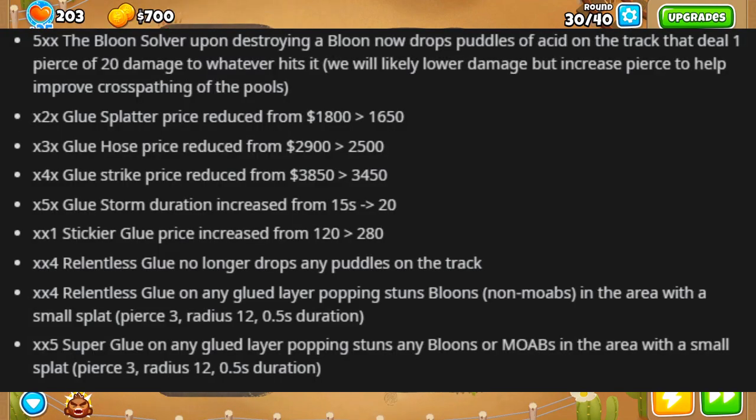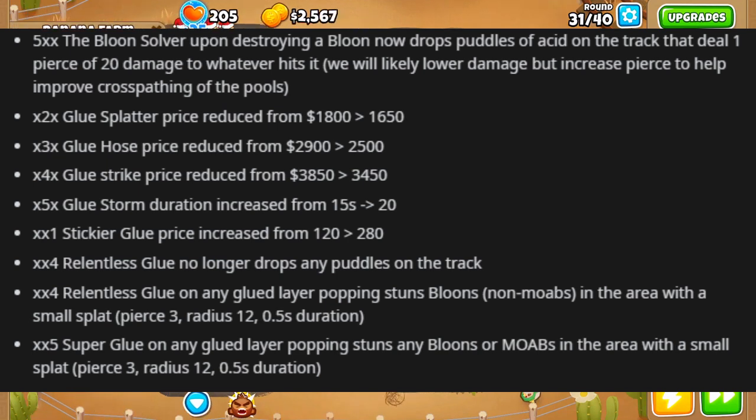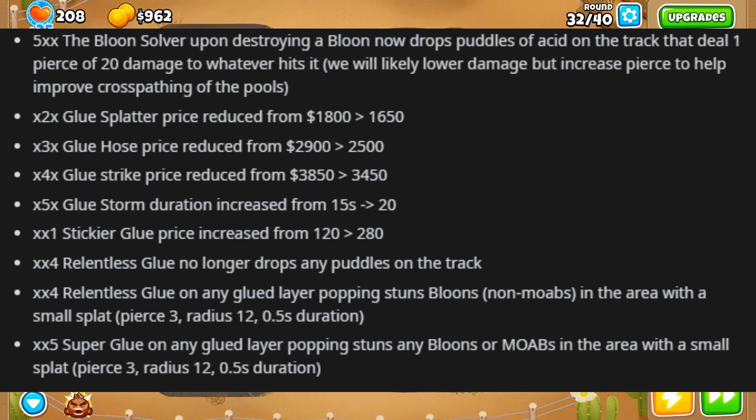Glue Gunner is actually getting some mega buffs. The Bloon Solver is now going to drop puddles of acid on the track that deal 1 pierce but do 20 damage to whatever it hits - they might lower the damage but increase the pierce, they're still not sure. Glue Splatter, the tier 2 middle path, is getting a price reduction from 1800 to 1650. Glue Hose, the tier 3 middle path, goes from 2900 to 2500. Glue Strike goes from 3850 to 3450. The middle path is just getting price reductions all the way down.